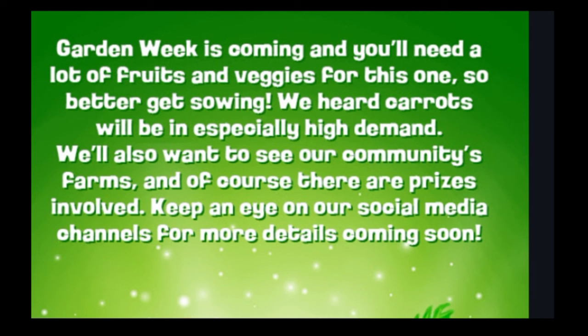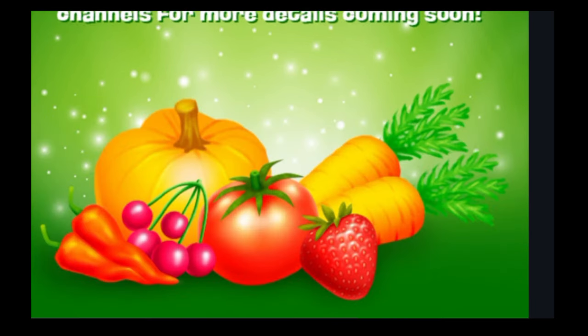They also want to see our farms — so what does that mean? Is there going to be like a competition, like a giveaway thing? I don't know, I'm excited. Here's a picture of vegetables that you will be needing this whole week. So today is the carrot day. Tomorrow most probably it's going to be cherries, then pumpkins, tomatoes, strawberries, and chili peppers. That's in total six vegetables — I guess every single day we're going to have one vegetable. Now let's get right into the game and start talking about this event in more detail.